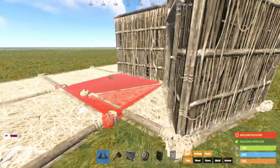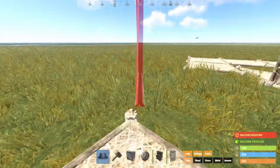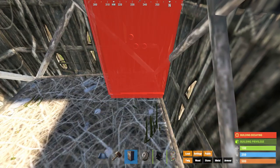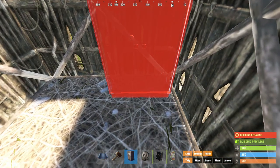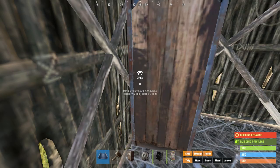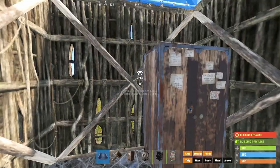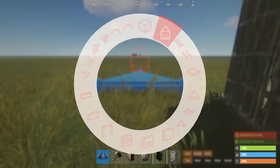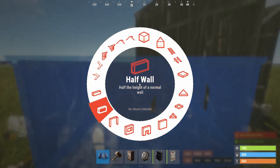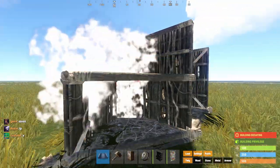When it comes to building extra storage spaces, let me teach you a few tricks. Let's say you've got a two-by-one like this — place the tool cupboard, line it up with the back wall. It's super tight. Now what you can do is go out to the other side, put down a foundation, build a half wall, and put down a floor triangle. You've got this awkward looking thing, but on the other side you can put down another floor triangle.